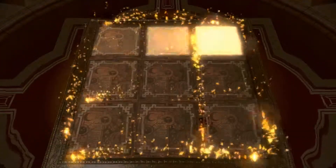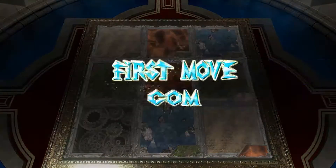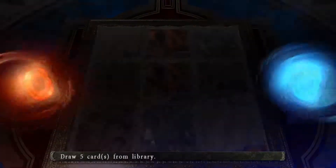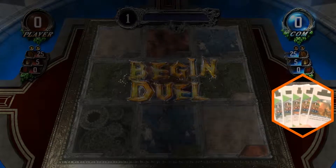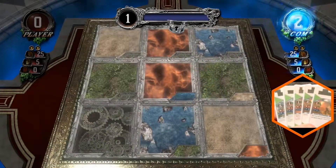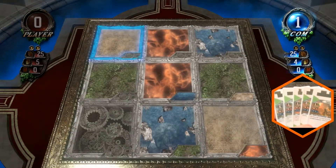Open field. First move, computer. Draw card. Begin duel. Computer: Mana charge. Mana release. Summon.